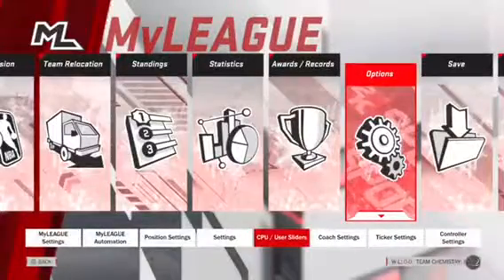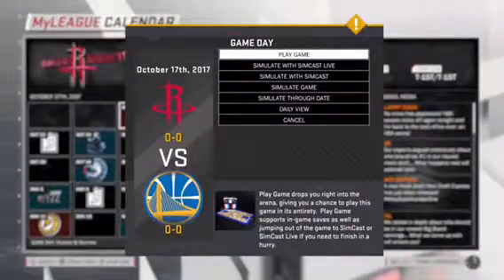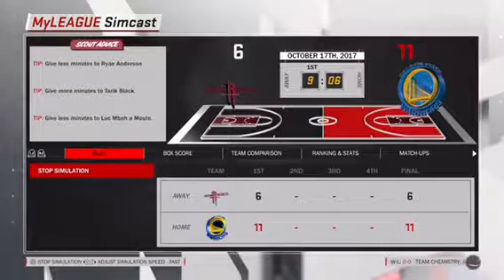Back out, and then from there you want to go back and play the first game — well, don't play it. Simulate with a SimCast until there's like 2 to 3 minutes left in the 4th quarter.